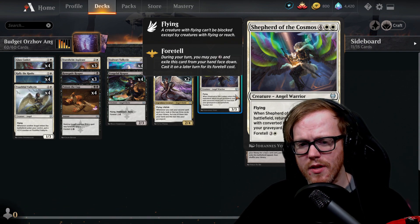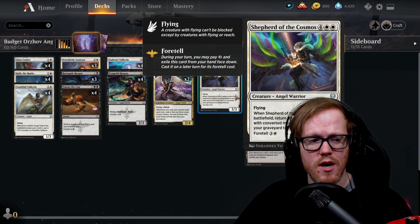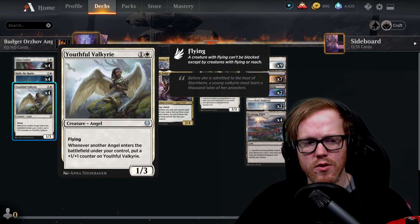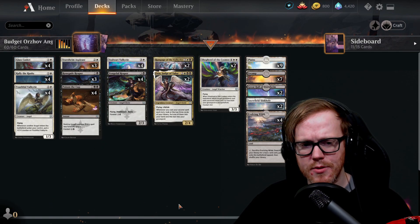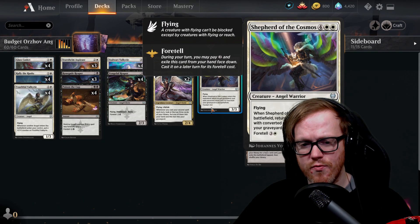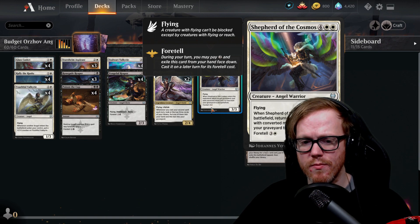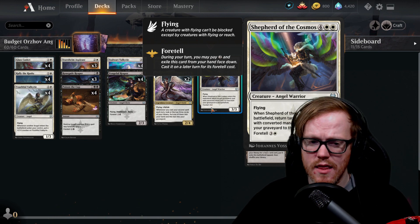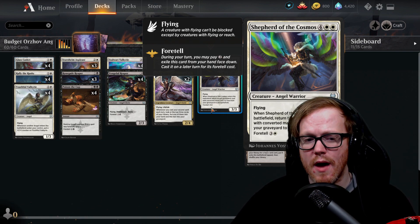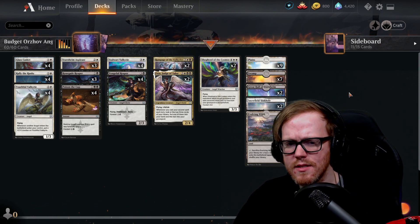The last card is Shepherd of the Flock — a six-mana three-three flyer. When it enters the battlefield, we return target permanent with converted mana cost two or less from our graveyard to the battlefield, so we can return any of our two-drops like Youthful Valkyrie, Rallying the Ranks, or Glass Casket. We can also foretell it for four mana, which is very good — set up on turn two, then on turn four get a three-three and that ability for four mana.